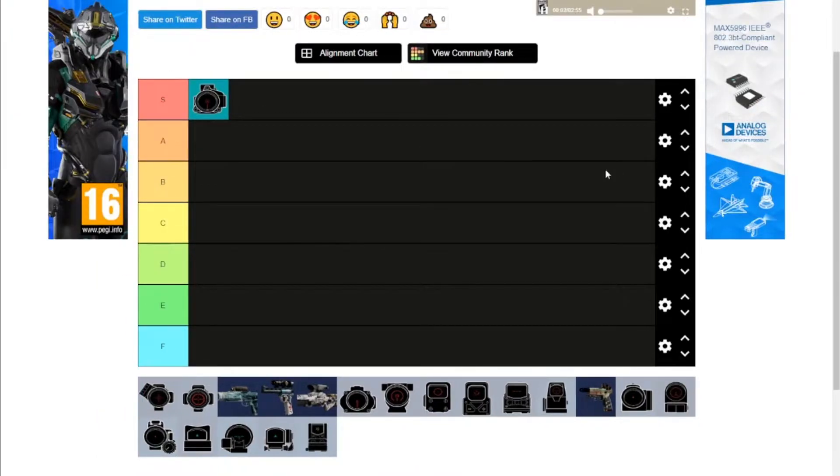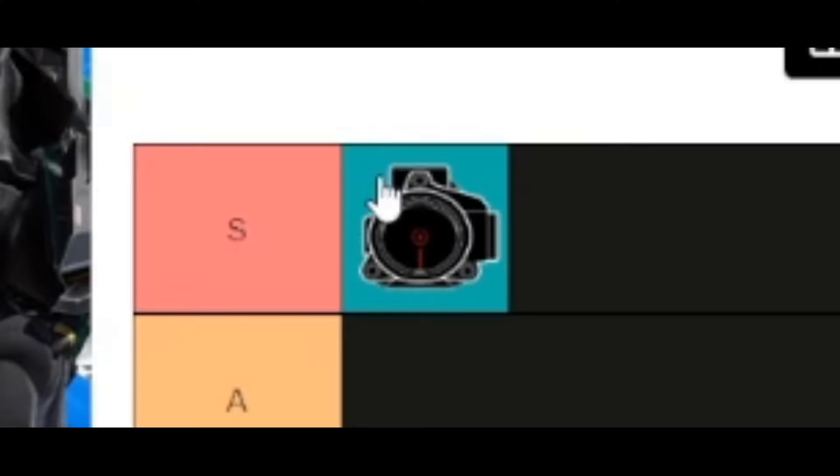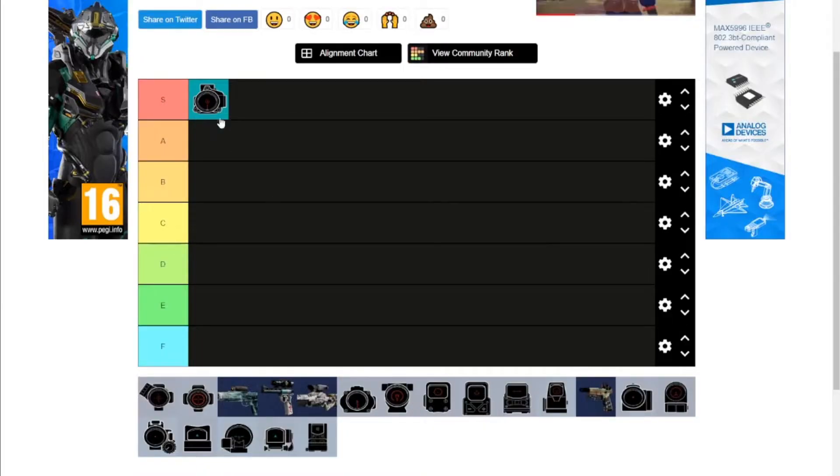1.5 — S tier. Easiest choice of my life. Every time I have the opportunity to use this thing, I'm using it. I'm using it over 2.0s, over 2.5s, over any of the 1.0s. This thing is like the best in the game. Also, this screenshot is blue for some reason — I'm guessing it's because I had it equipped when I screenshotted it. If that's annoying you, just know that it's also annoying me.